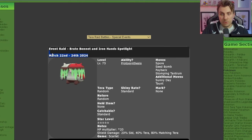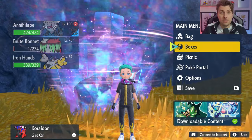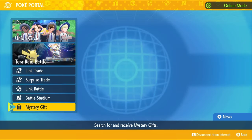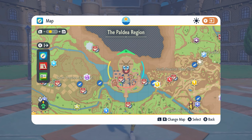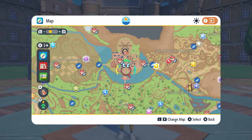To access this event in your game, you need to make sure you are connected to the internet, then come down to your Poké Portal. Once you are here, come down to Mystery Gifts and then check Poké Portal News. This will update all of your raid dens on your map, and once you've done this you'll be able to locate the Spotlight Tera Raid event den for the relevant Pokémon featured in your game.